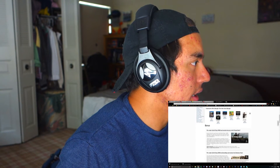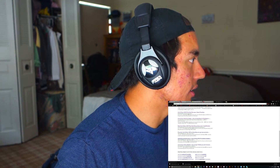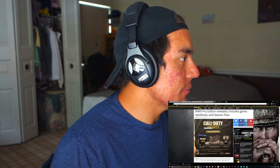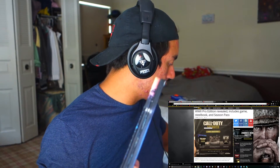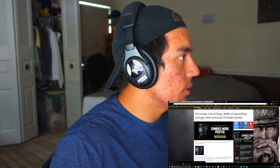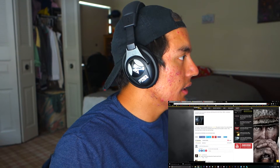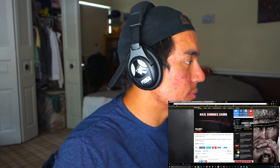Let me check Charlie Intel - they're pretty reliable and good at this stuff. So yeah, you get the game, a steelbook - which is a metal game case instead of the usual plastic one, pretty cool. You get a hat, which I've seen some people rock. And pre-order and get the exclusive zombies mode poster, which is this image right here. Also the animated Nazi zombies weapon camo, only available in zombies mode - that's pretty cool.